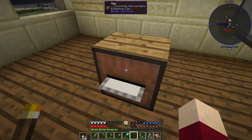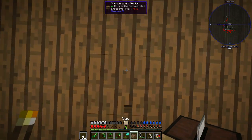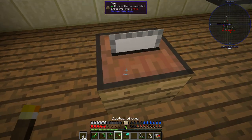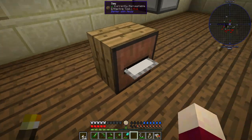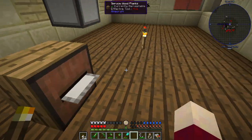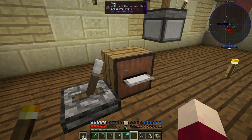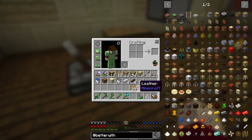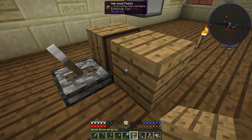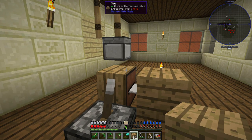Let's place down the saw — we can put it at an angle, or sideways too. If we put it like that I think we could power it from the back. I don't think we can power this with the hand crank, and there doesn't appear to be any interface. I think we have to place a block in front of it. I'm not sure how this works.